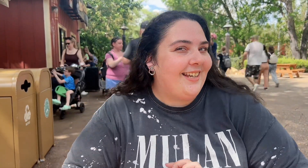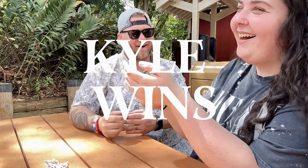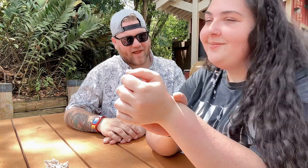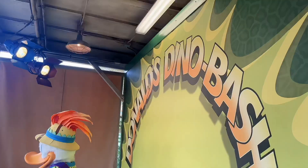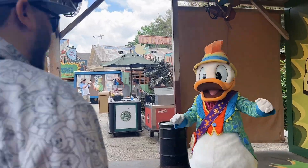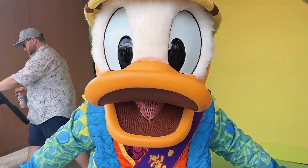The next category is the character meet and greet. We are right next to Donald's Dino Bash, so both of our character options are right here. I pick Donald himself. Last time I missed Chip and Dale, so naturally Chip and Dale in their dino costumes are my pick. Rock paper scissors — Donald it is! Let's head into Dino Land and find him.